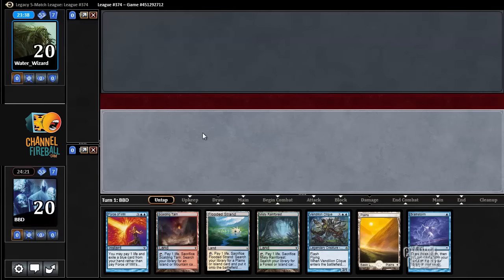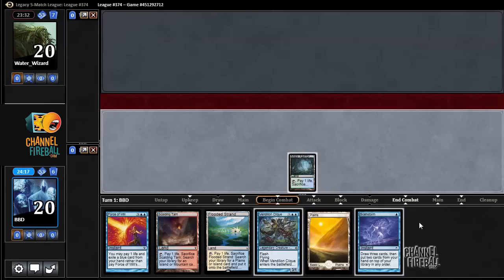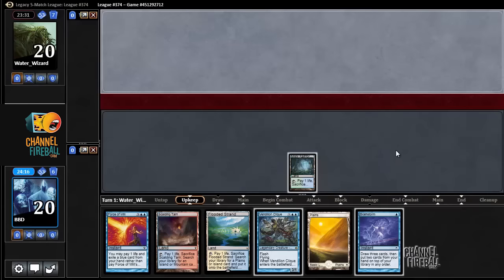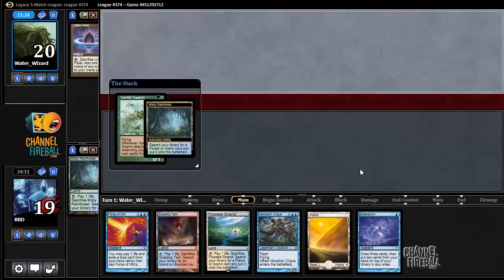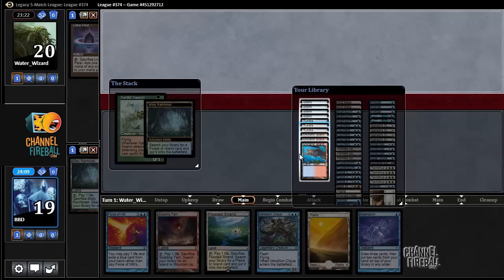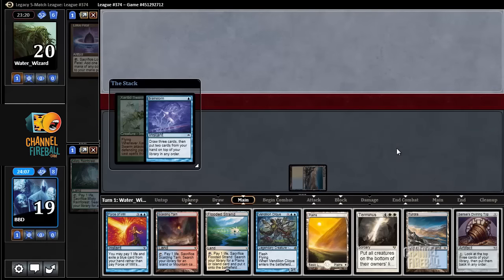Alright, we'll just lead with land and say go. It's going to be awkward if our opponent has Xantid Swarm though. Well, this looks like Xantid Swarm — it is Xantid Swarm. Alright, I'm going to fetch and Brainstorm in response to that, just to see if this is something I need to counter or not. Alright, well there's a Terminus, so I don't need to counter it.